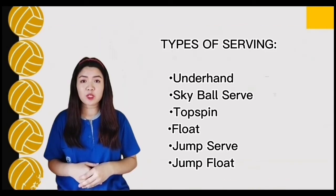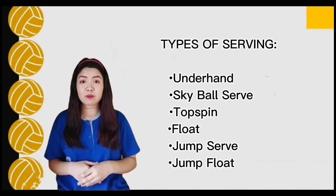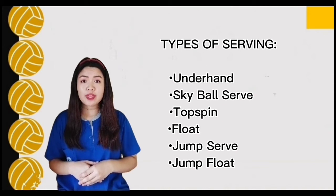Here are the types of serving. The first is the underhand. Underhand is a type of serve in which the player holds the ball in one hand, swings the other in an arc motion below the waist, and strikes the ball from the bottom to put it in play. In an underhand serve, the player does not toss the ball up in the air as in other serve attempts.